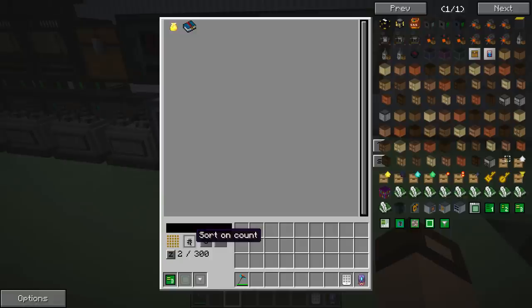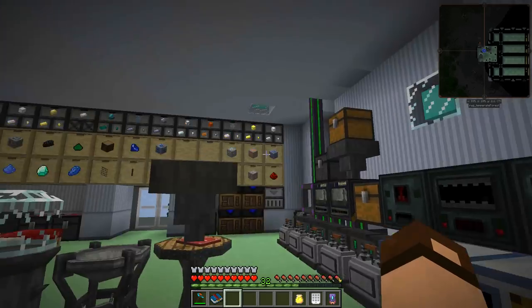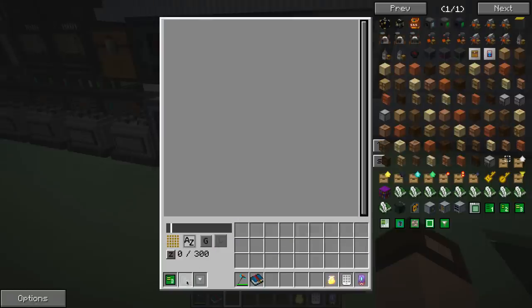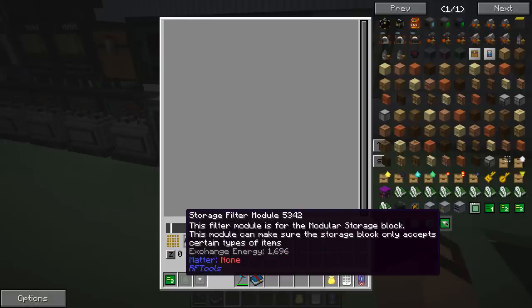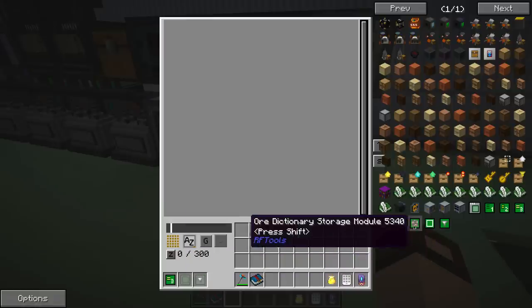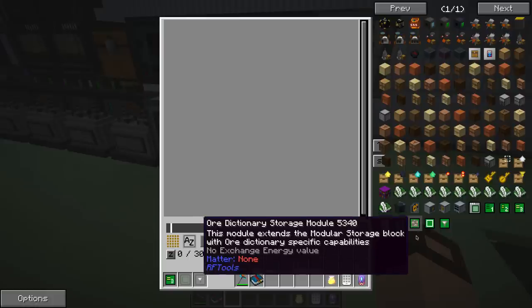Name-based filter for items. That's pretty cool. This might replace a lot of our storage drawers. Now it has two slots for other modules. Generic storage module extends the modular storage block with support for sorting items in general. And storage filter — this filter module can make sure your storage block only accepts certain types of items. Ore dictionary extends the modular storage block with ore dictionary specific capabilities.